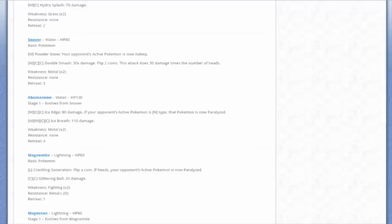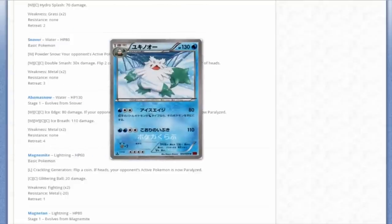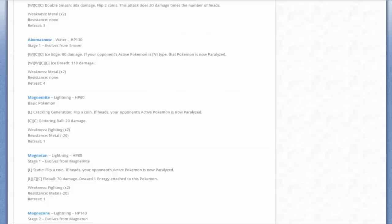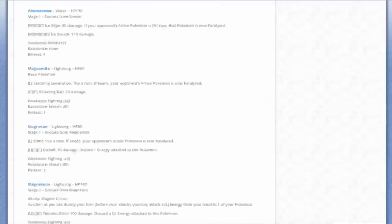I'll cover down to Magnezone. Starting with Snover - it looks like a crayon drawing, maybe done by an elementary school age student that can draw really well. It's different. We also have Abomasnow in an entirely different style - the president Pokémon, Obamasnow. Moving on to Magnemite, which I actually kind of like - it looks pretty cool. And Magneton, another one I like - the artwork's fantastic, with interesting colors that look like a giant acid drip.